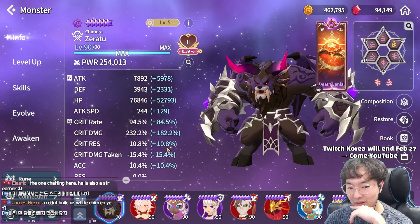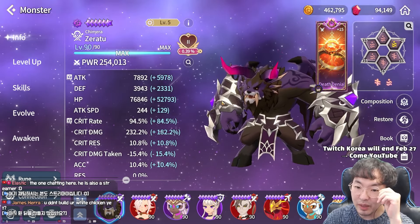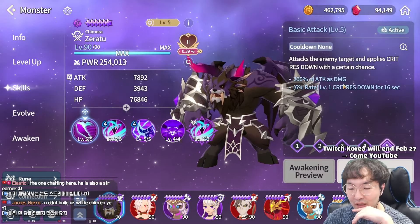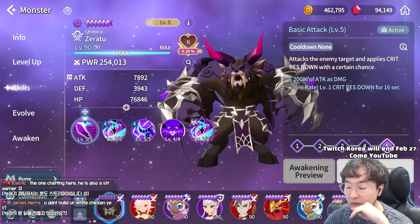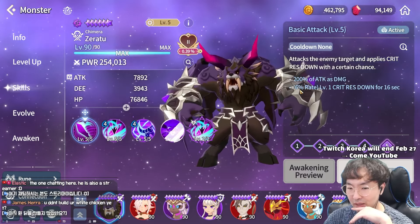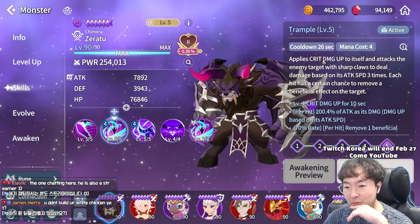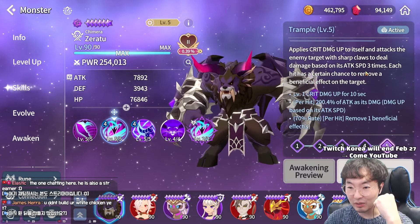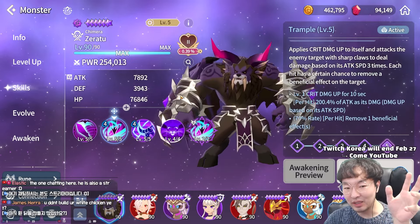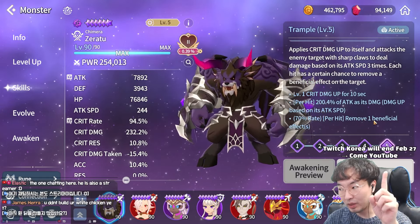I think his spec is pretty good. Let's review his skills. Basic attack is just a basic attack, but 200% and applies critical — though the rate is just 6%, not high. First skill: Trample — applies critical damage up to itself and attacks the enemy three times based on its attack speed. Also, per hit, remove one beneficial effect.